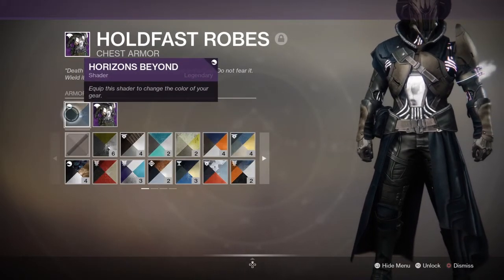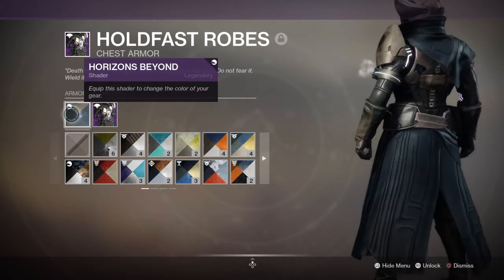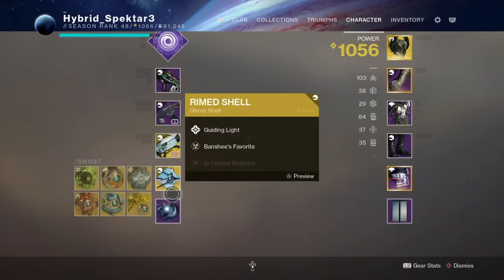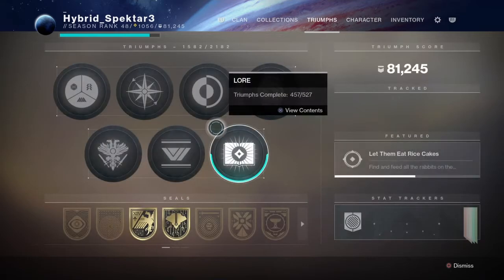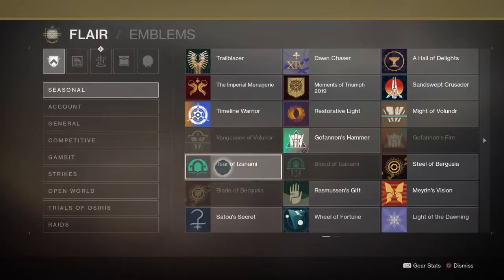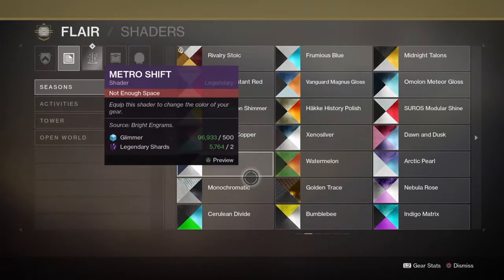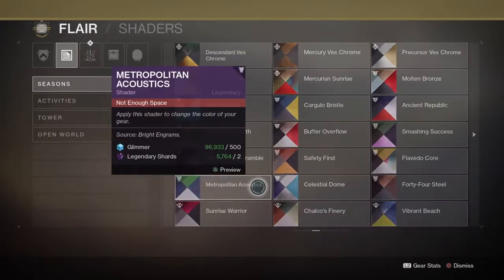It's the new shader that you get in the season pass, and it looks good. It's like a dark navy blue and I really like it. But in some lights it appears almost black. Now back in D1, there was a shader during one of the Halloween events — I think it was the last Halloween event during Rise of Iron — and it was called Super Black. Aside from a few textures that didn't get colored on some armors, it was mainly all black. And we haven't gotten a proper black shader since then.